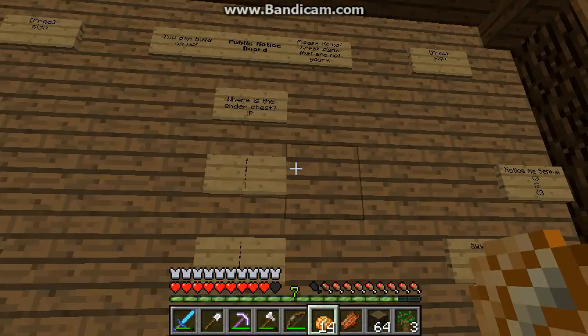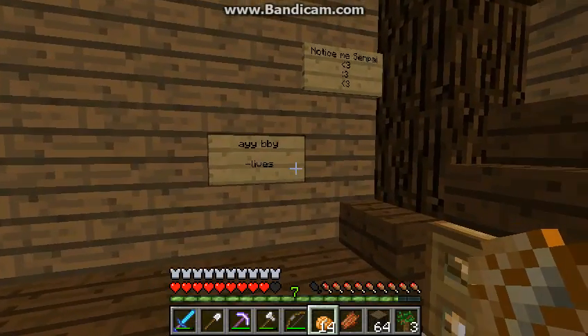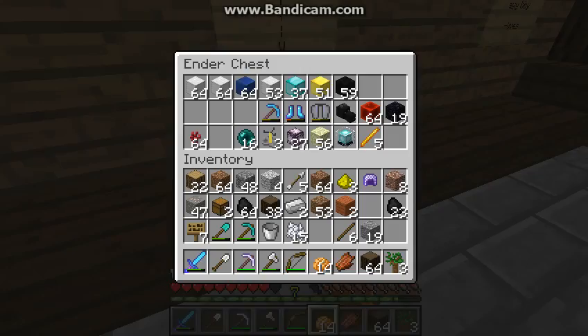People on the old server got to bring an ender chest's worth of stuff over, so I have a lot of stuff in here — I took some things out and put everything into my inventory. This probably doesn't apply to new players, but everyone who came from the old server put their items in here to carry them over.